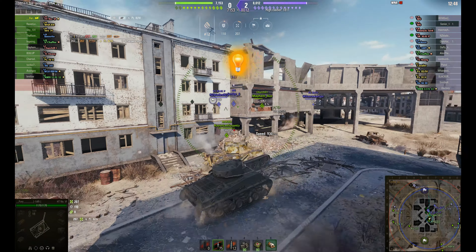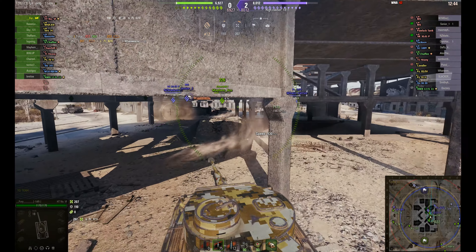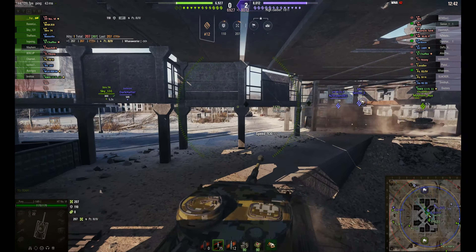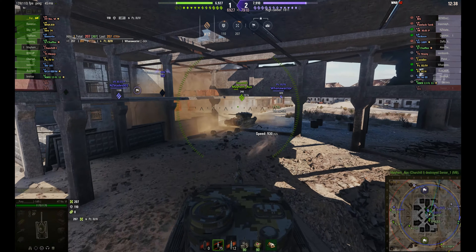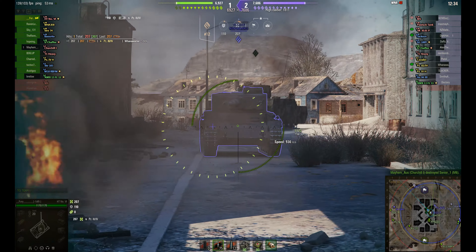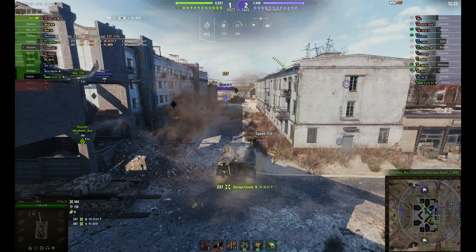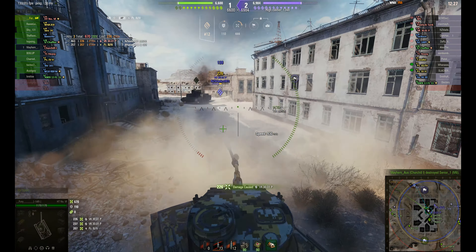There's another Tiger I-based premium tank in the game, which is the Tiger 131, based on the Tiger I in the British Tank Museum at Bovington — beautifully rendered with the camouflage markings of the 131. And here we go.